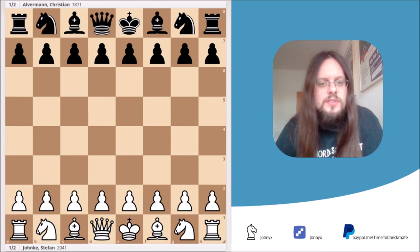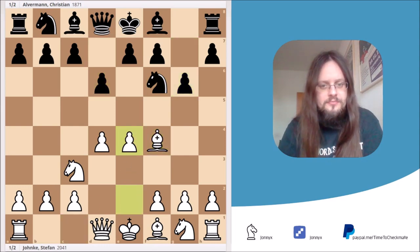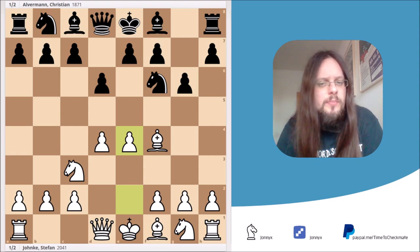The game started with the moves d4, Nf6, Nc3, g6, Bf4, d6, and e4. And believe it or not, I already got the feeling that I tricked my opponent into a variation he didn't want to play.